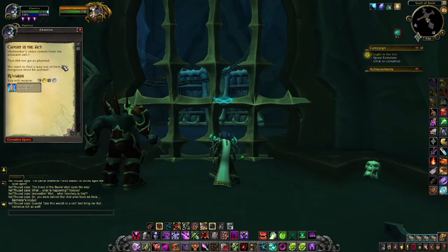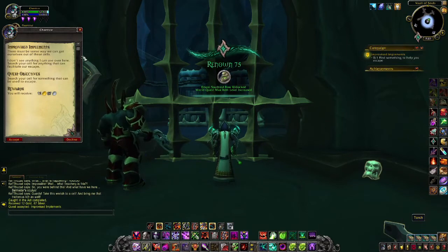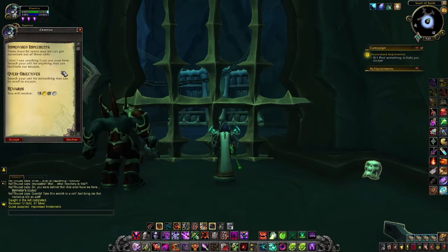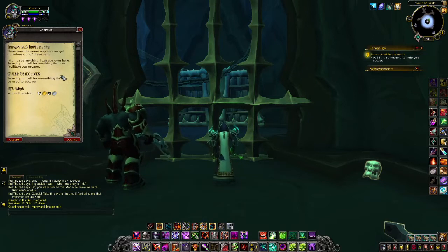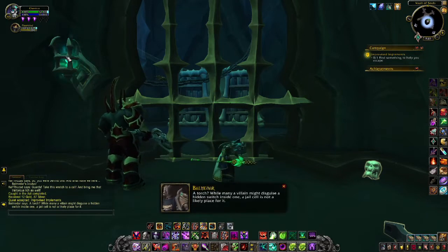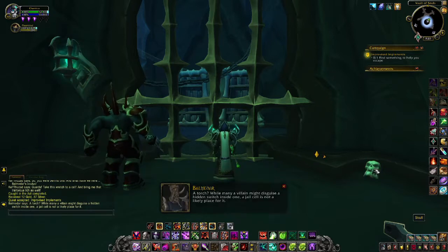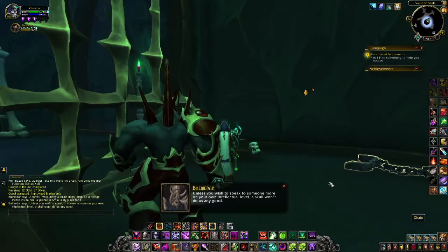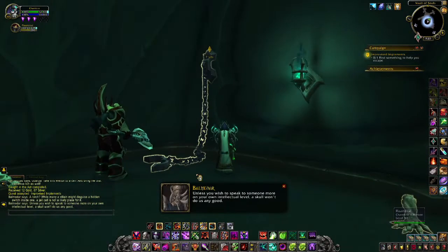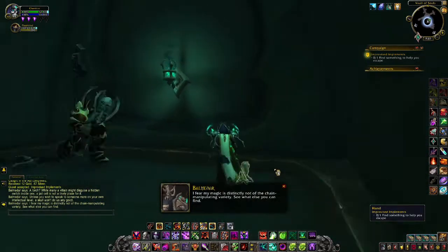Balmadar's voice comes from the adjacent cell: that did not go as planned. You think? We need to find a way out of here — the Margrave must be warned. Improvised Implements — there must be some way we can get ourselves out of these cells. I don't see anything I can use over here. Search yourself for anything that can facilitate our escape. While many a villain might disguise a hidden switch inside a torch, a jail cell is not a likely place for it — yeah, but maybe people wouldn't look there so maybe it could be. A skull won't do us any good. I'm not that daft — you're the one who overthought the plan and got us into trouble.